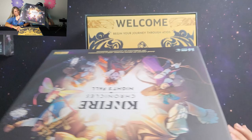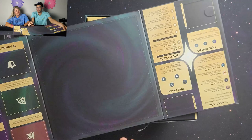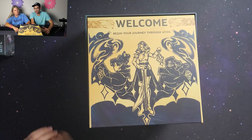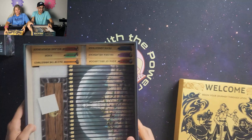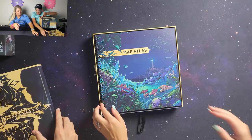What's cool is this is magnetic. The top of the box just magnetically pulls off and you've got everything you need right there. This is going to be the welcome box for the game.